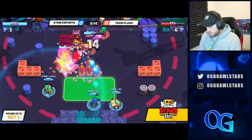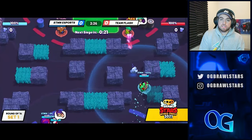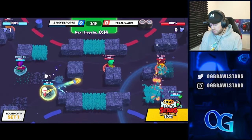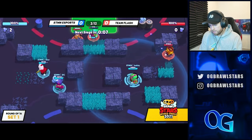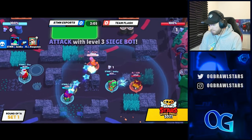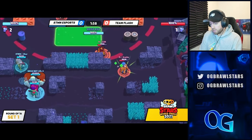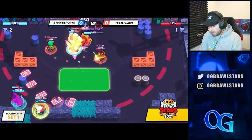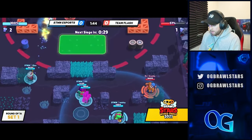We managed to secure every siege push. We're going to finish it off going into game two. We predicted they were going to go the wall-brick comp again — they have Primo, Meteorite, and Griff wall-brick. I think the right move for them is to not even break any walls because we anticipated this, so we went with a comp that's very good on an open map. We have Lola and Bell — Bell is really good into Lola because you can bounce your regular shot off her clone and it pretty much takes out the ego by itself.